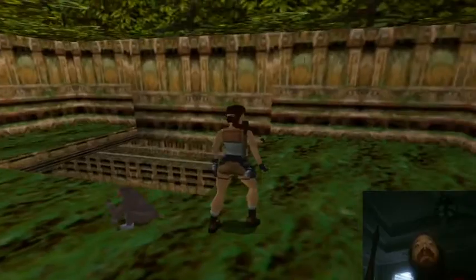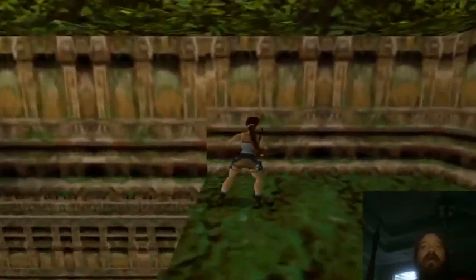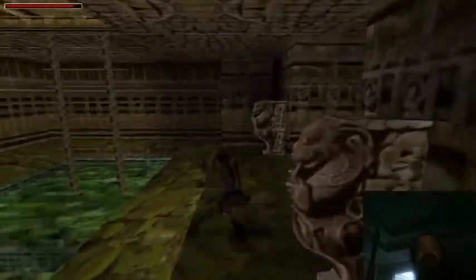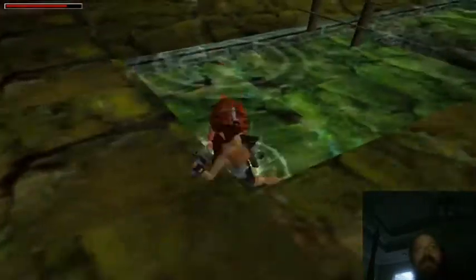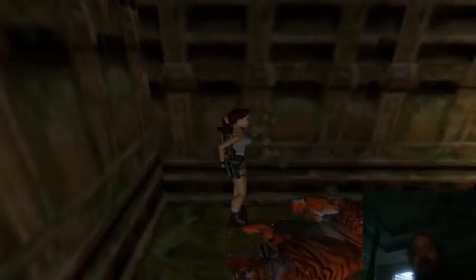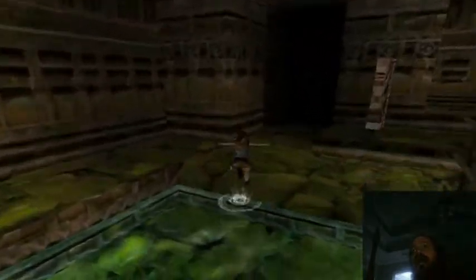So after we get that, we can then look down. We're going to drop down into this pool. And there is a tiger that spawns, so we're going to have to take care of him as quick as possible. These tigers are tough and ferocious — they are tougher than the ones in Tomb Raider 2 and can really rip you apart in this game, much more so than in the last one. Okay, we took care of him.